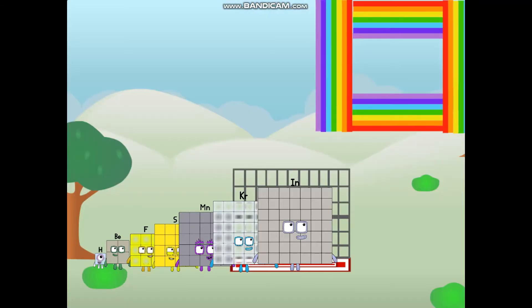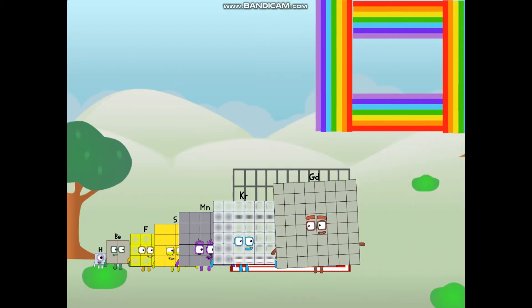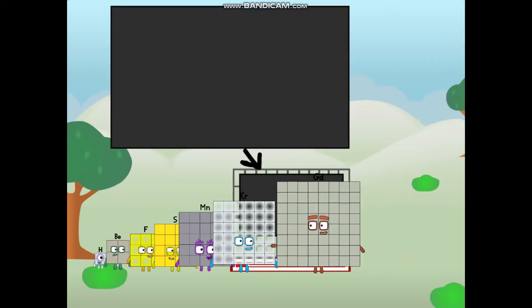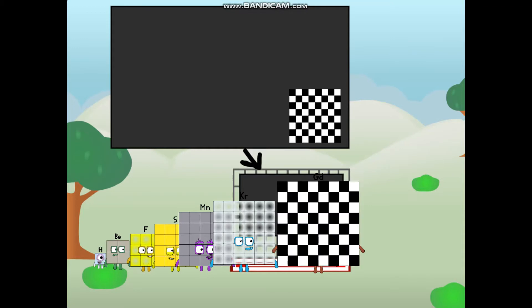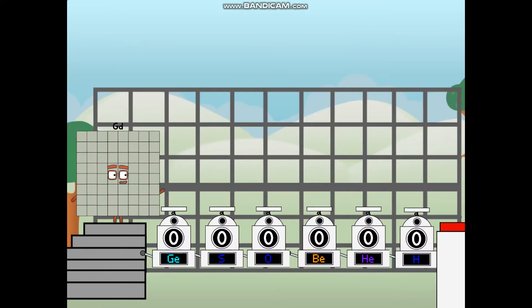I can be a square square, a chessboard, a super rectangle, eight oxygens, or even a super cube. But today, I want to show you a little trick I call binary boosters.